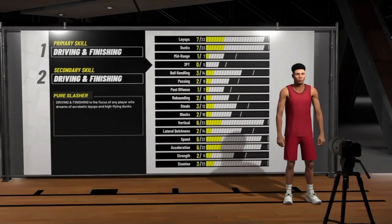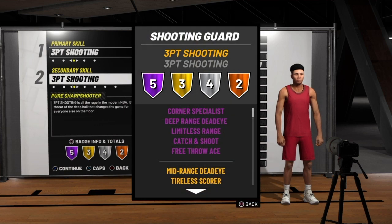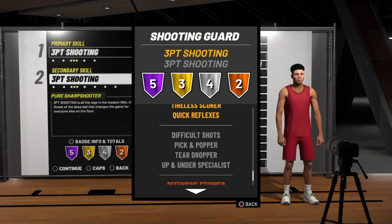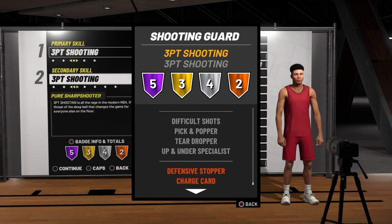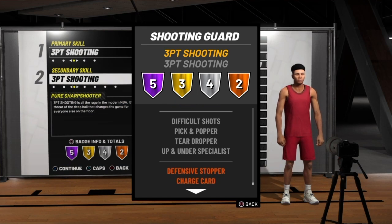Now I'm gonna show y'all the badges real quick. One thing I like about this year is that pure sharp shooting guards get defense and stopper. Pure sharps don't really have defense as it is, so that one extra bronze perk is gonna benefit a lot.